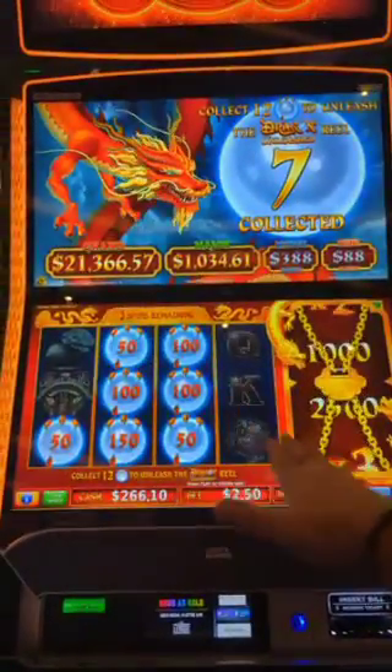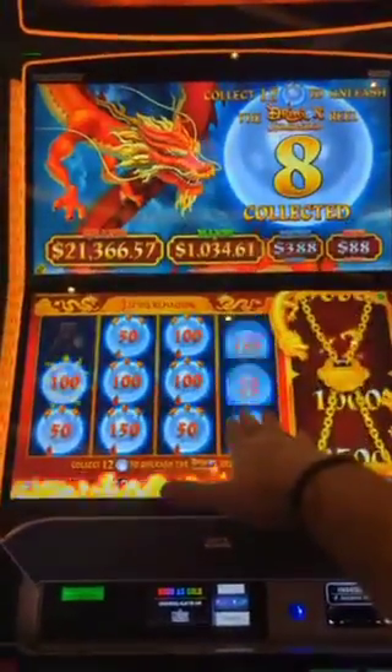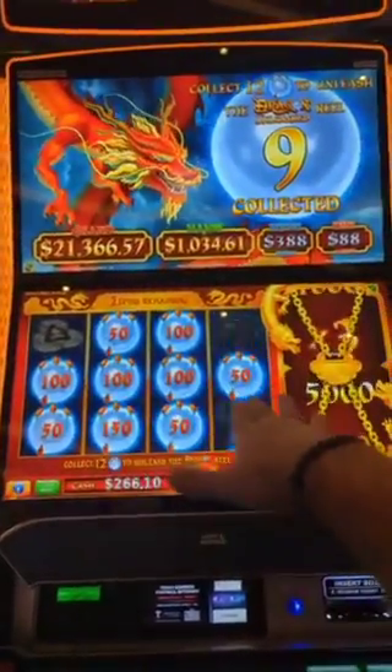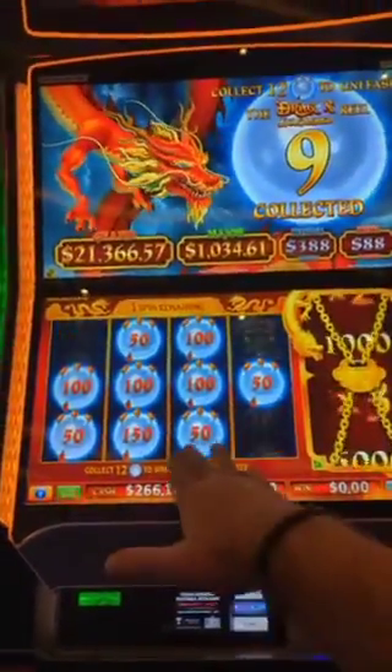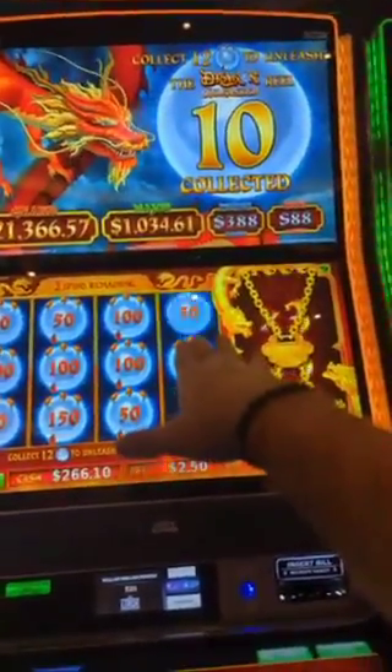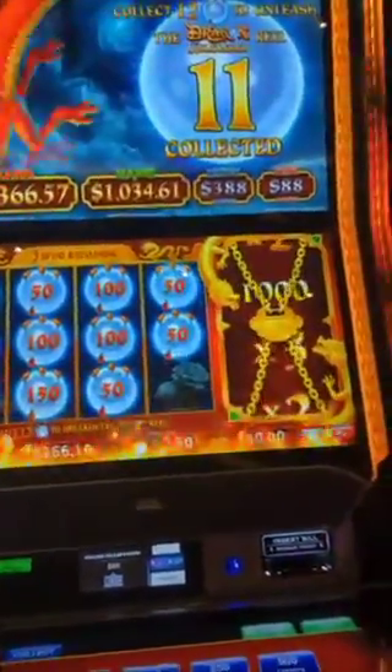So we want red flaming numbers here — how about some red flaming numbers, can I get some red flaming numbers, or at least fill it up one time for me, come on. Fill it. Keep going — a red flamer. I saw the hundred go. A thousand. We just need one more.